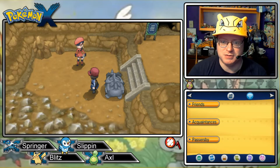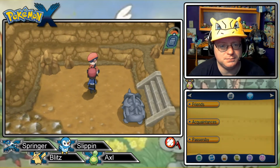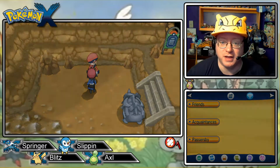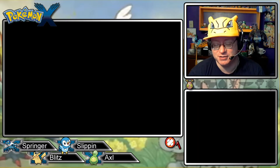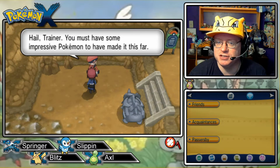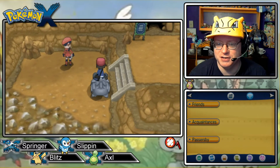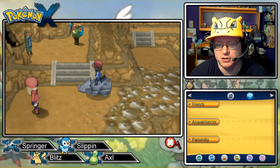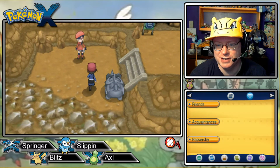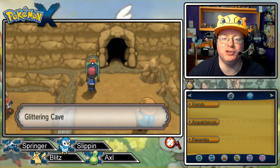We want to do some training. A trainer offers to restore our Pokemon to full health — I'll take that, I was thinking I was low on some PP. Before we dive into Glittering Cave, there's a Trainer Tips sign: you can immediately warp outside a cave by using an escape rope. Someone warns it's real easy to get lost inside, just take it one step at a time.